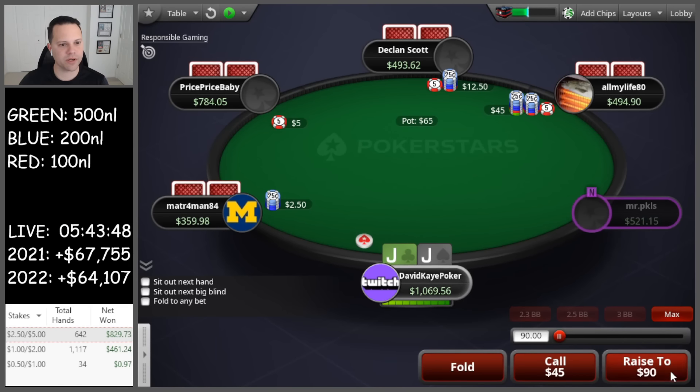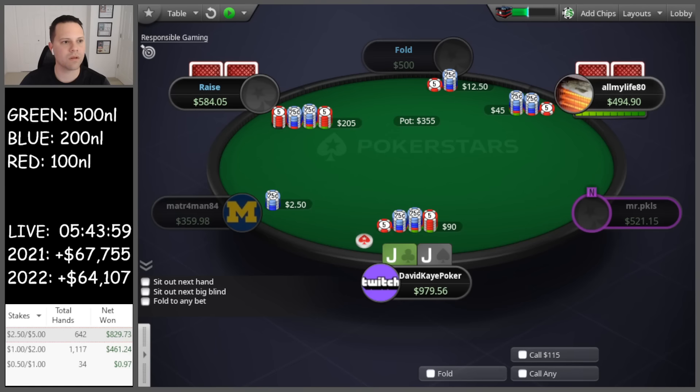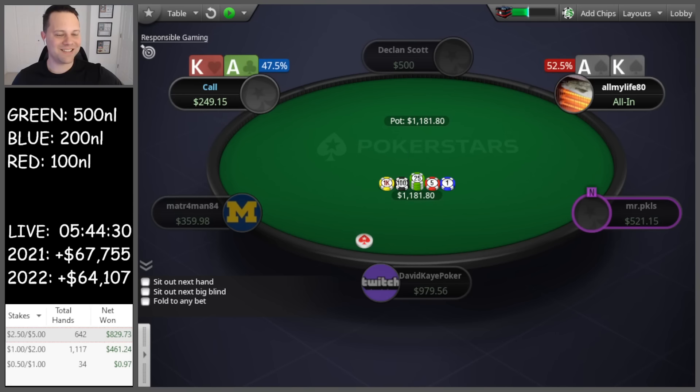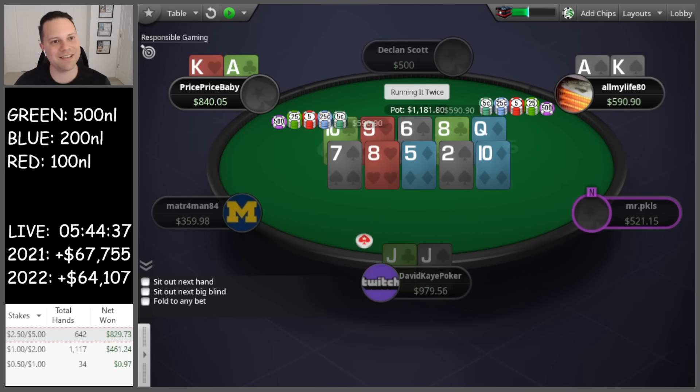I'm going to go for the cold four-bet here. These are pretty strong ranges — under the gun open, hijack three-bet, we cold four from the button. And he cold five-bets. So I'm just going to assume we need to ditch a lot here, pocket jacks included, as sad as it is. Let go. It was aces and kings re-jamming — ace-king and ace-king. We could have gotten into a flip. I still think we like the fold but we fold jacks.